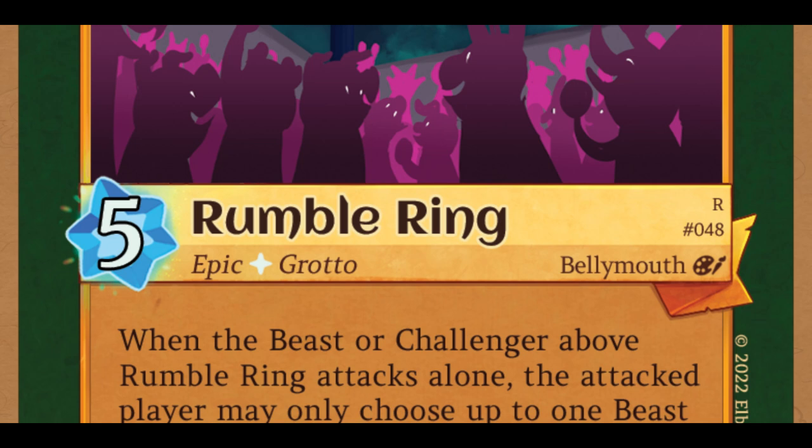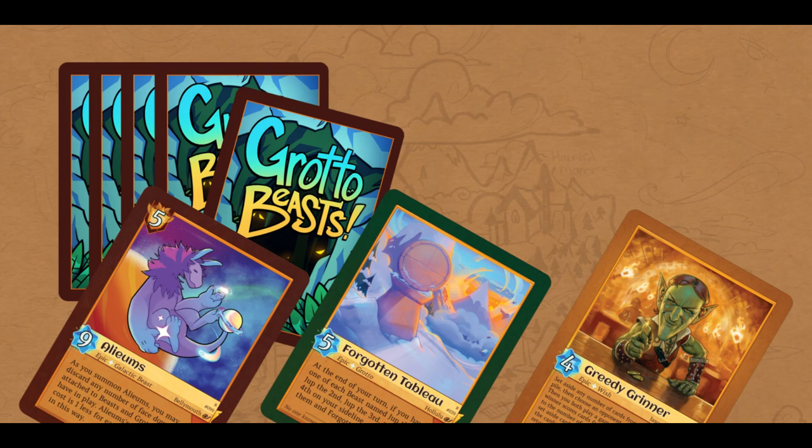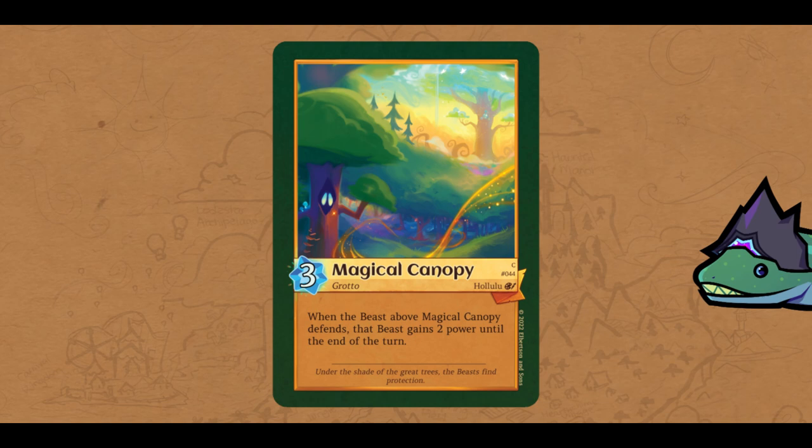However, Rumble Ring in particular has a unique distinction — this is an Epic card. Epic is used in deck building, and I'll get to that in another video. Beasts, Grottos, and Wishes all have the potential to be epic. You may have noticed that Grottos do not have a power at the top of the card, meaning a Grotto cannot attack or defend, but that doesn't mean that they are powerless. Grotto cards have a stronger focus on their card effects in the text box.